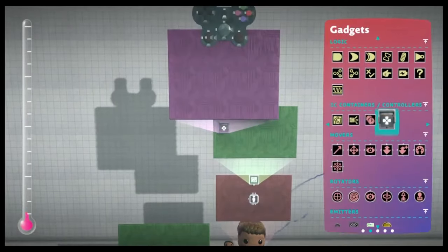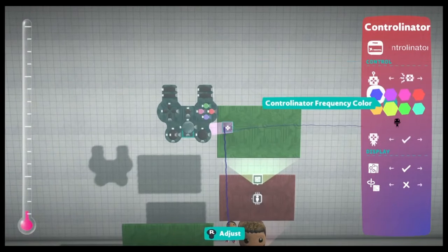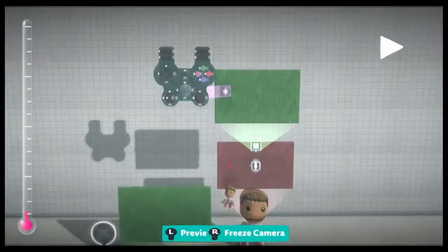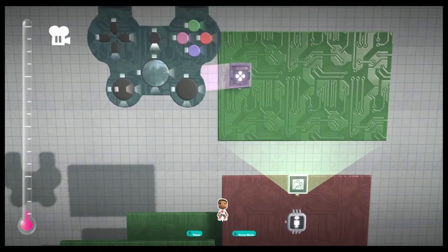I used a ControlNator to detect the player's button presses. If you set it to Receiver and Control the Banner is Player, you don't have to be inside the ControlNator. So as you can see, the output lights up when I press the buttons on my controller, even though I'm not inside.